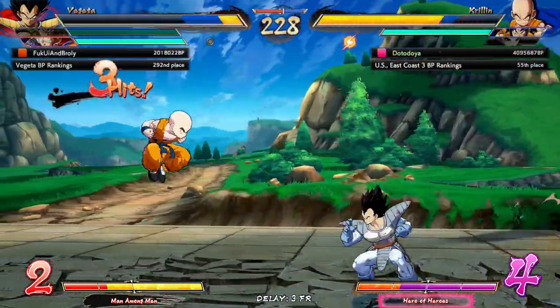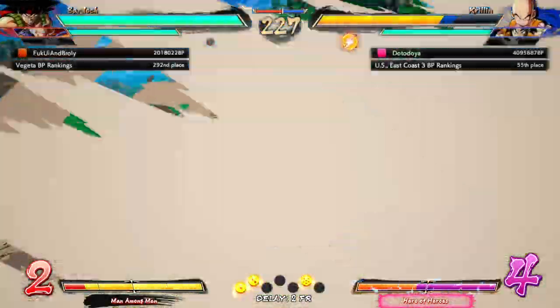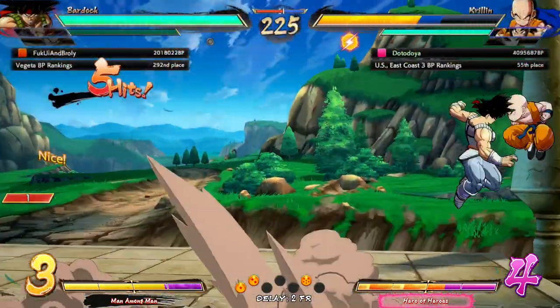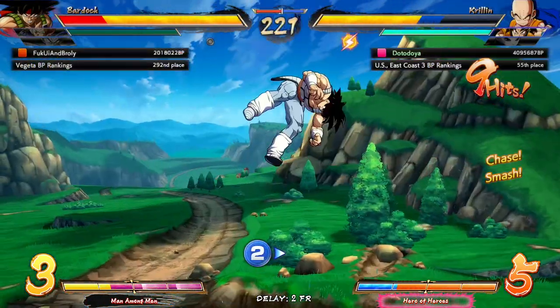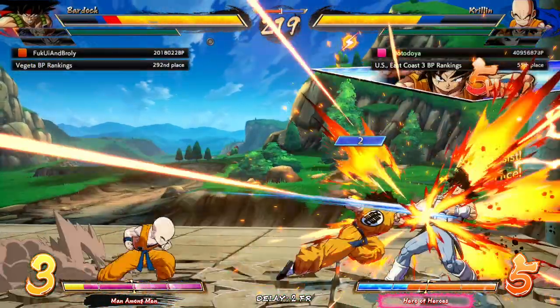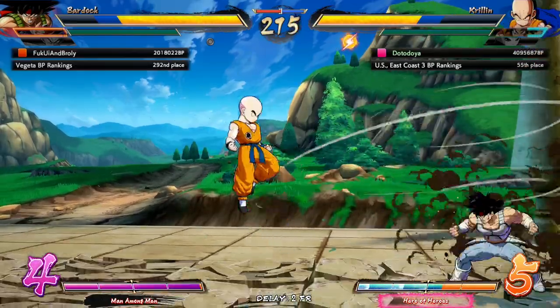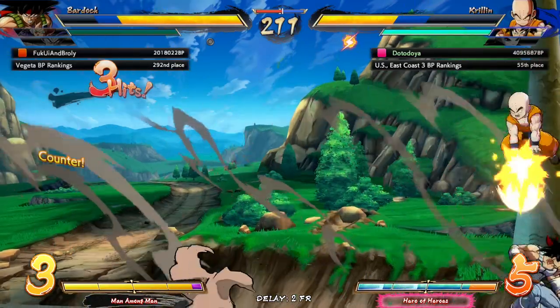I need to learn how to block — defense is a must-learn, I'll add it to my list. The beam picks up a nice kill on base Vegeta. Bardock is coming in — why did he lariat? Give me the side switch. I'll put it on my list of things to learn, along with reads and 2S.